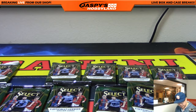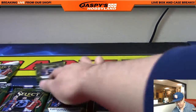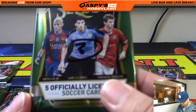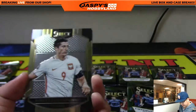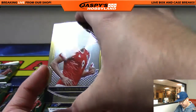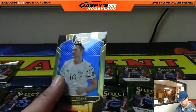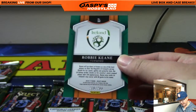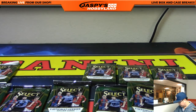And Kale, you are up next with pack three. Let's see what we got — there's Robert Lewandowski, there's Neymar, nice, and a blue Robbie Keane, 219 out of 299, the Irish International. Alright Kale, thank you very much for getting in.